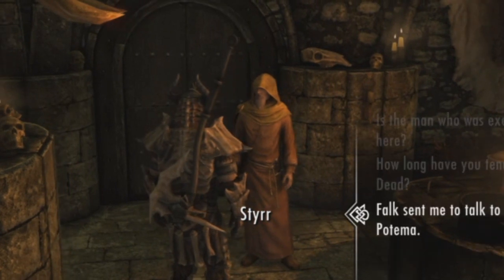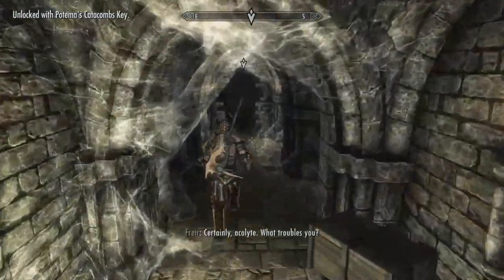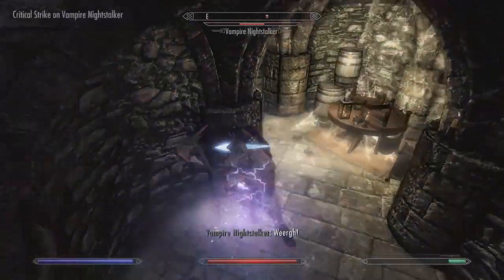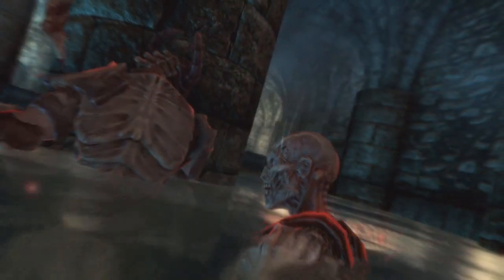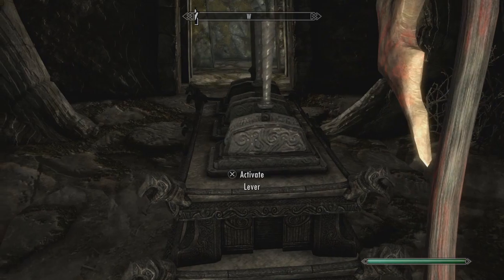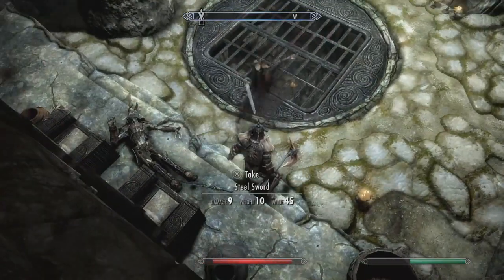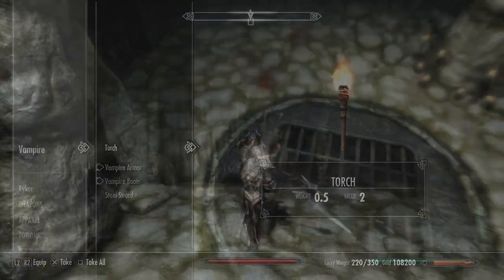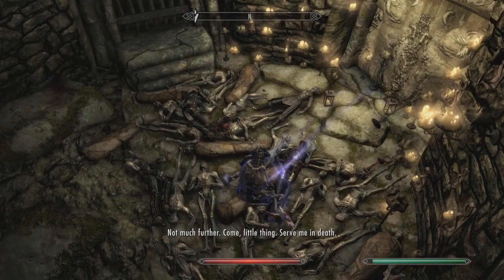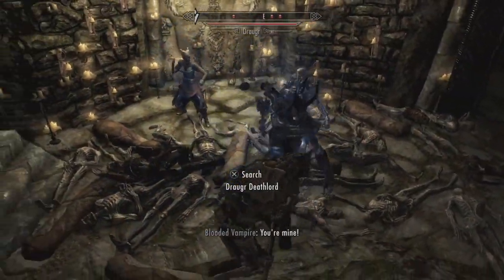Find Styrr in the Hall of the Dead in Solitude, who will give you a key to the catacombs. Head into the Temple of the Divines in Solitude and enter the catacombs. Vanquish the vampires and enemies as you head deeper into the crypt to reach Potema's Refuge. Figure out the spinning door puzzle and move further on. You'll eventually reach a chatty vampire who literally holds the key to your success. Loot it off his corpse and use it on the door to gain entry to Potema's Sanctum, where you'll reach a mass grave. Potema will summon a few draugr, only for them to be slain yet again and return to the pile.